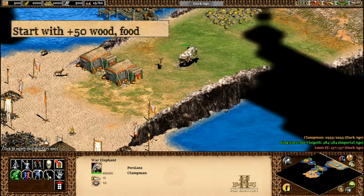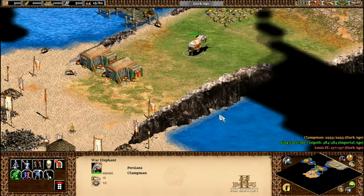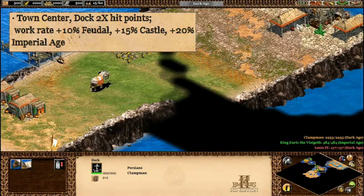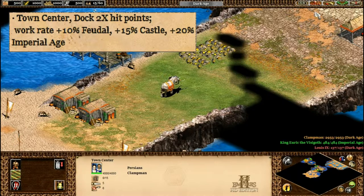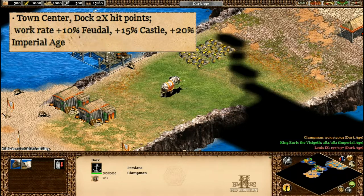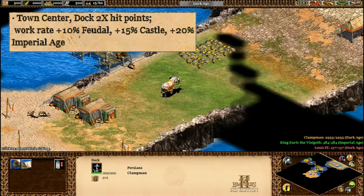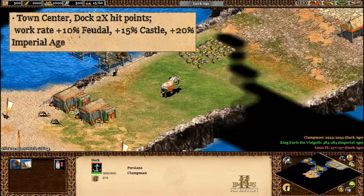They start with plus 50 food and plus 50 wood. You can't really see this because I have to have the stats fairly high. The other bonus is the town centre and dock have times two health, which is 3,600. Their work rate is also increased — so the work rate of the dock and town centre, how quickly they build and research things. In Feudal Age it's plus 10%, Castle Age plus 15%, and Imperial Age plus 20%.